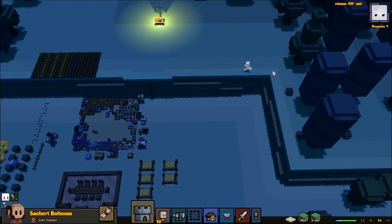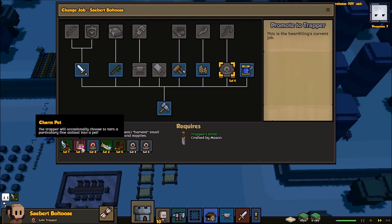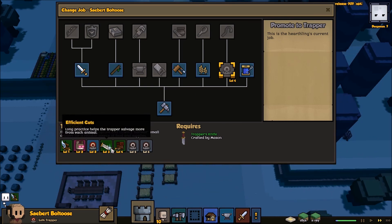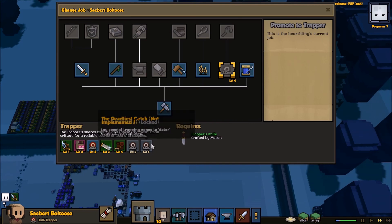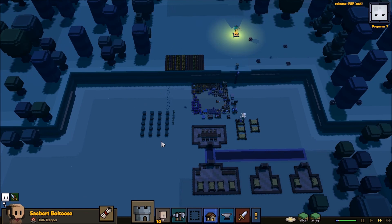You're a trapper — I wonder what we get as a level 4 trapper. You've got speed up, charm pet — that's kind of cool. Advanced jobs. I don't really want to upgrade you yet; I'm happy with you being a trapper. Efficient cuts — that's kind of cool. I've got extra loot space. Better trap army skills — increase the trapper's chance of capturing. And deter acquisitive neighbours — does that mean it keeps enemies away maybe? That would be kind of cool. So that's all done.